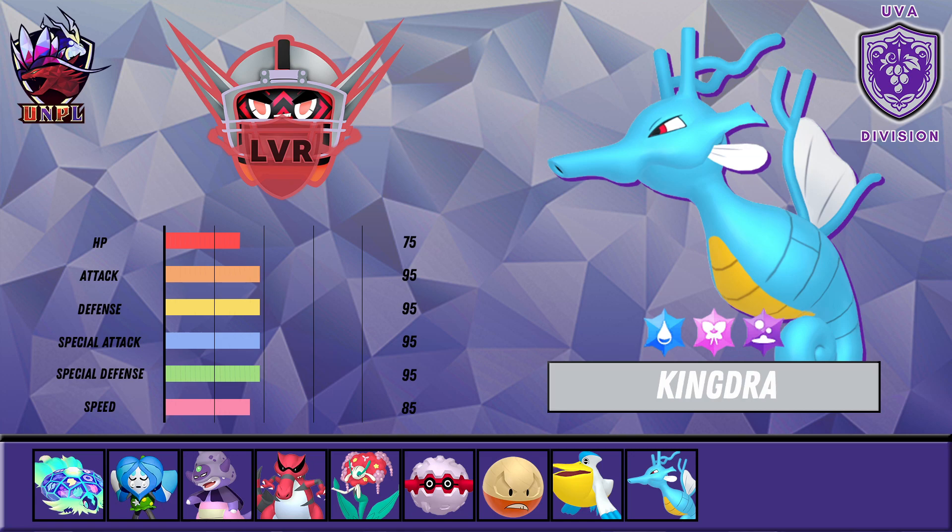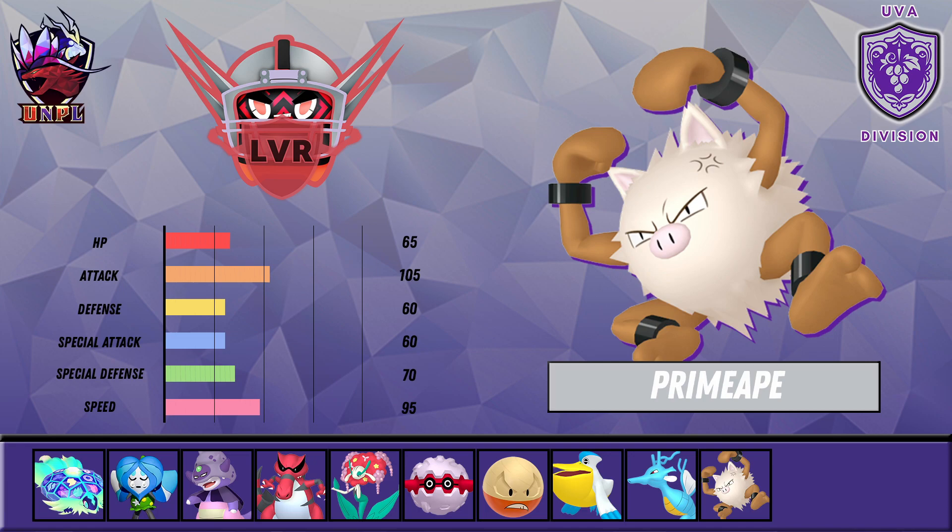For Kingdra's Tera types I chose Water, Fairy, and Poison — Poison to punish Fairy types, and Fairy because it's just the best Tera type in the format. There are other options like Steel or Fighting, but these three give good coverage against most things Kingdra struggles with. I love Kingdra — the last time I drafted Rain was the last time I used Kingdra, way back in Gen 7. As a Terra Captain this thing is going to hit super super hard.